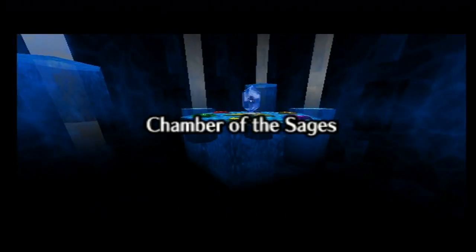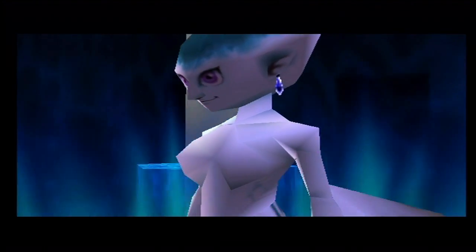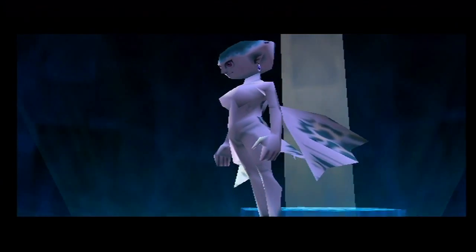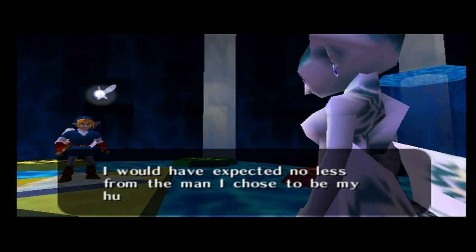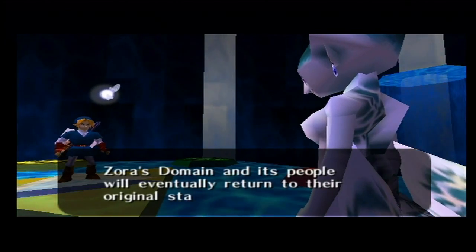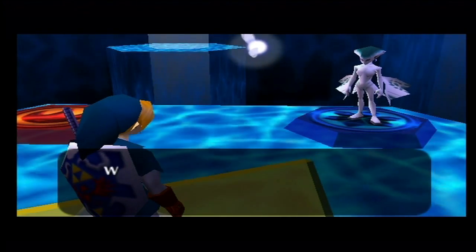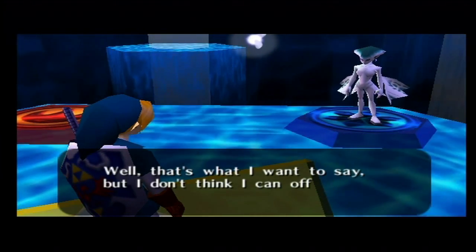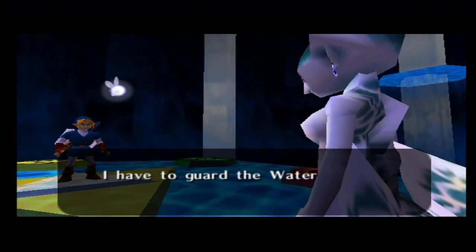To the Chamber of the Sages. This Sage is very predictable — she appeared at the beginning of this temple and then somehow disappeared at the same time. I'm guessing it was Morpha's doing. It is Ruto, the princess of the Zoras. She says she would have expected no less from the man she chose to be her husband, and we clarify we're not getting married. Zora's Domain and its people will eventually return to their original state. She grants her eternal love, but then says she can't offer that now — and honestly, I'm kind of relieved.